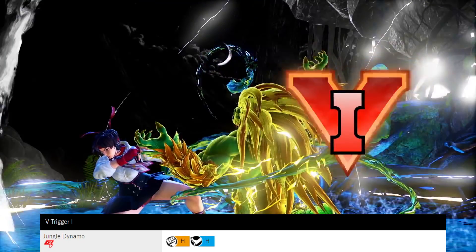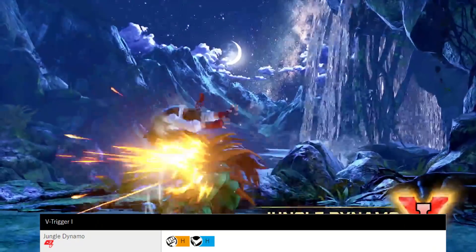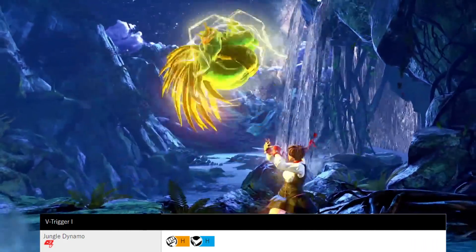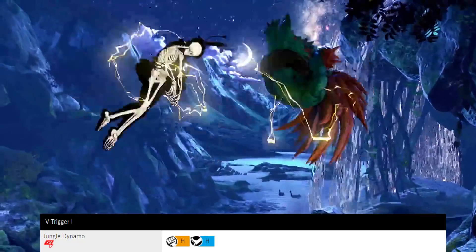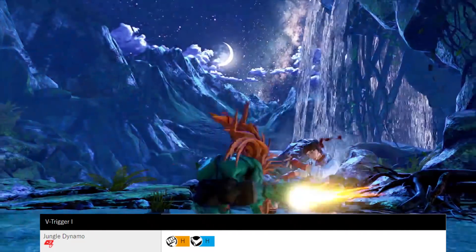His V-Trigger 1, Jungle Dynamo, gives his special roll attacks jungle properties and more damage. It also makes his Electric Thunder more powerful, making him step forward so it has more range. It also unlocks a new move called the Graveshaped Rolling, which I will explain later on.